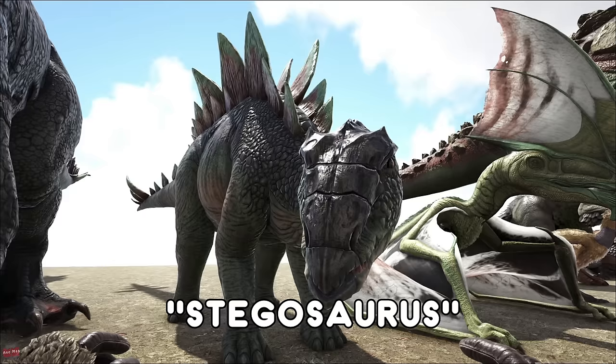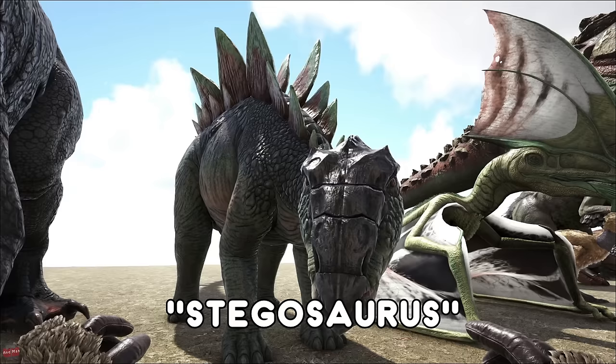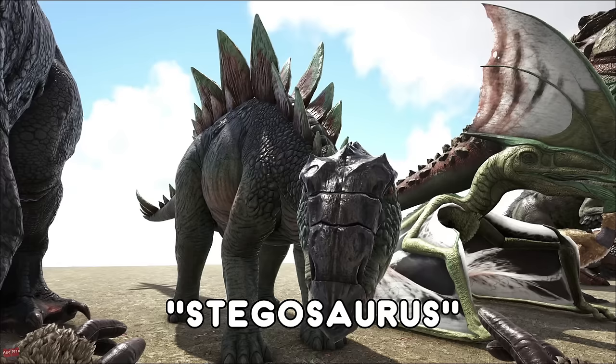The Stegosaurus then has two uses. Number one, gathering berries — it's pretty good at that. Number two, if you are riding it and turrets are targeting a human or player, they will have to go through the Stego's plates first. So you've got like a little shield against the bullets.